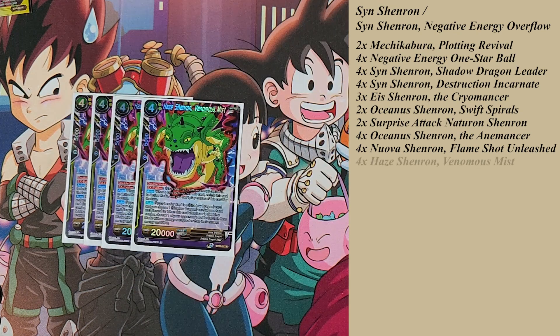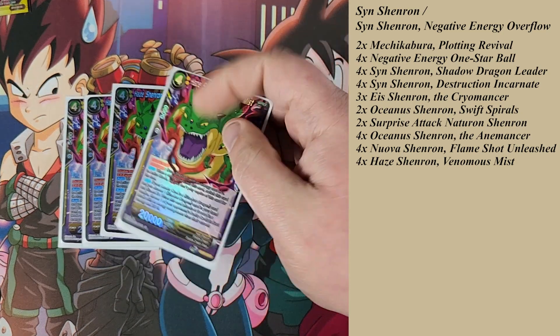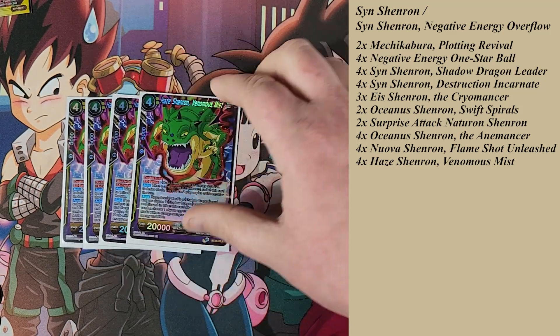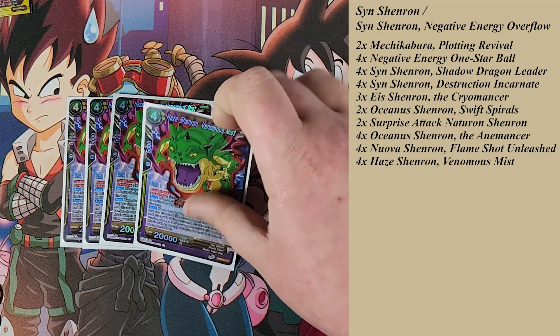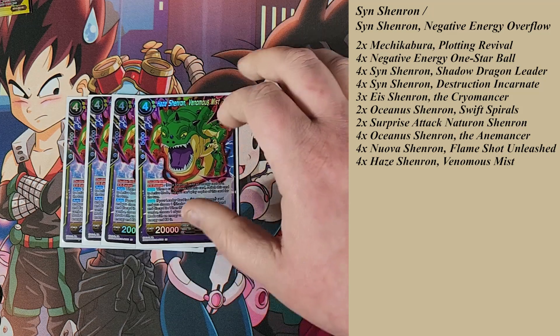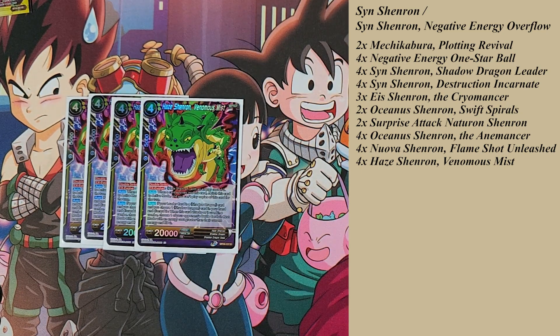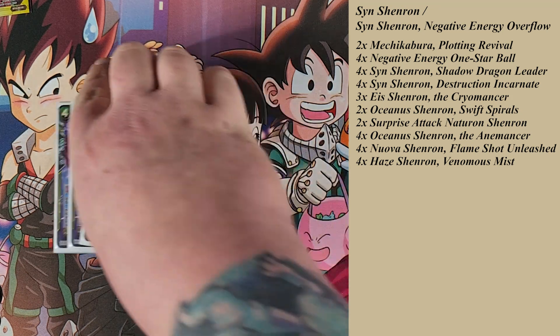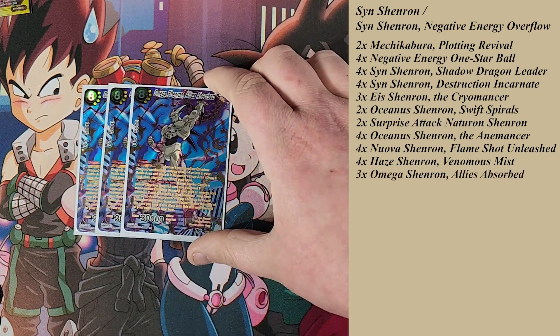I main four Haze Shenron, almost specifically for their combo effect: you combo them, discard a card, and destroy one of your opponent's battle cards with an energy cost greater than their current energy. I can't count how many times someone played an over-realm, swung, comboed up, threw a Champa on it, and I just Hazed and blew the card up. Against Universe Seven, if they play the Goku secret rare and swing, you just Haze and pop the card. In some matchups like blue it's not fantastic, so you'll sideboard out of them, but it's a 20,000 double strike if you ever have to cast it.